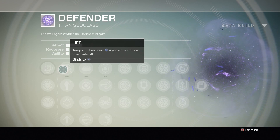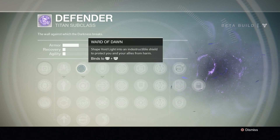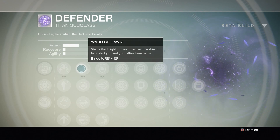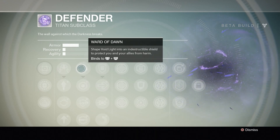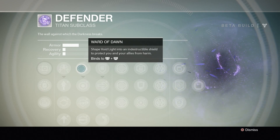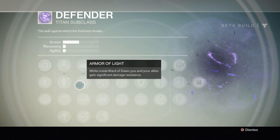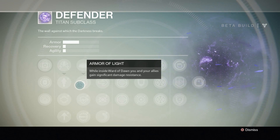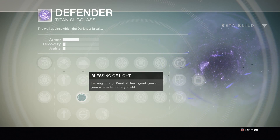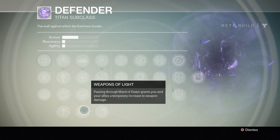Your lifts and jumps are always going to be the same for every class. Here's where we get to the big difference that makes a Defender different from the Striker. You get Ward of Dawn — shape Void Light into an indestructible shield to protect you and your allies. This is vastly different from the Striker, which does a ground pound almost like a Hulk smash and does massive damage to everything around it. One is about output versus one about defense. Aura of Light: while inside Ward of Dawn, you and your allies gain significant damage resistance. Blessing of Light: passing through Ward of Dawn grants you and your allies a temporary shield. And Weapons of Light: passing through Ward of Dawn grants you and your allies a temporary increase to weapon damage.